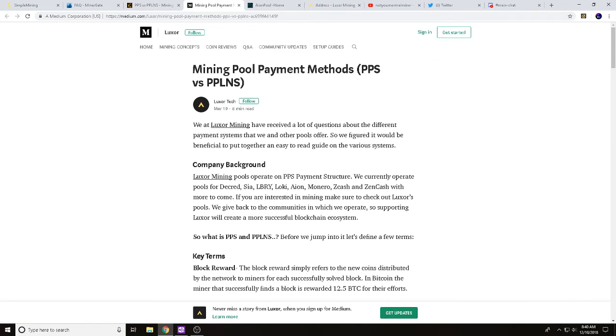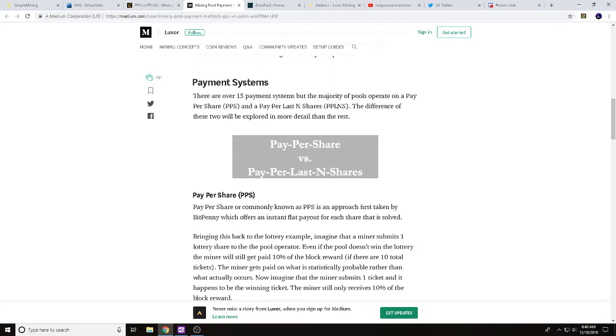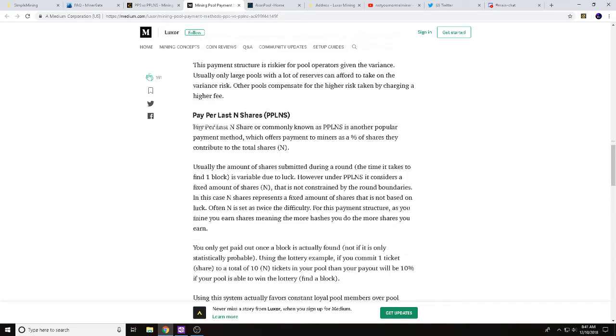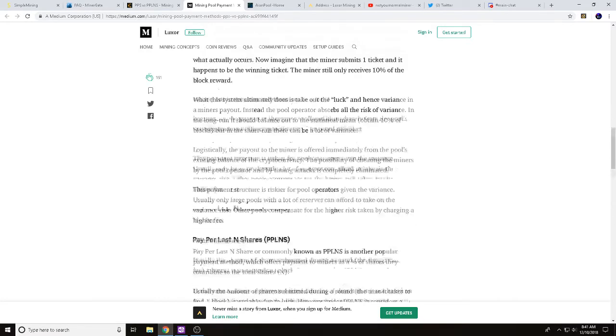We also came over to Medium.com, which explains a little bit about the differences and talks about Luxor.tech. Pay Per Share, commonly known as PPS, is an approach first taken by BitPenny, which offers an instant flat payout for each share that is solved. It ultimately takes luck out of the equation. Pay Per Last N Shares, commonly known as PPLNS, is another popular payment method offering payments to miners as a percentage of shares they contribute to the total shares — mining.luxor.tech explains the differences there as well.